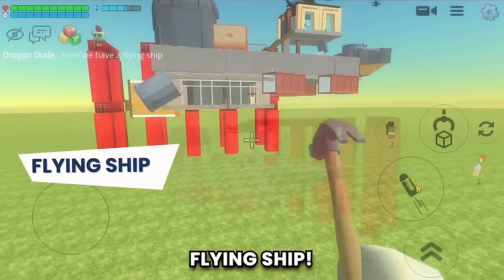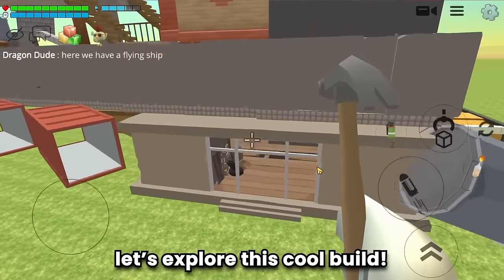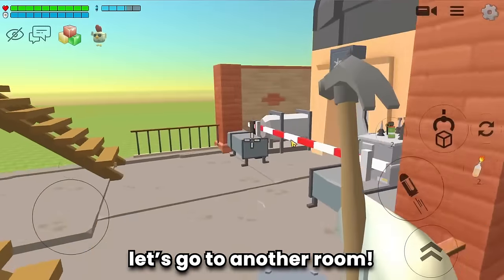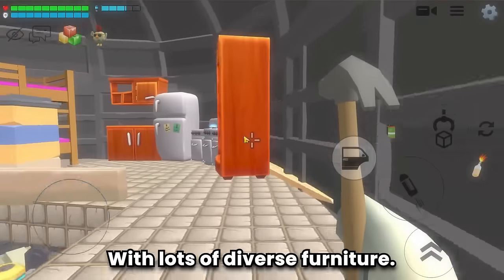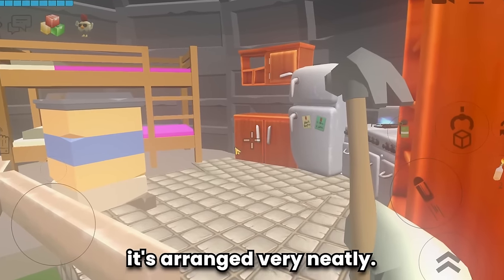Build number six is a flying ship. Let's explore this cool build. It's empty here — let's go to another room. The gate — nice idea! The interior is quite intriguing with lots of diverse furniture, and there's a bed with kitchen stuff, but it's arranged very neatly.